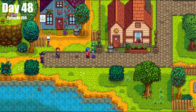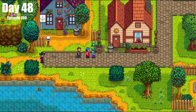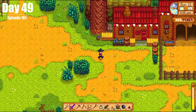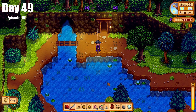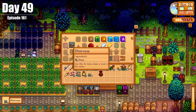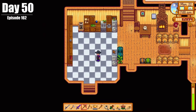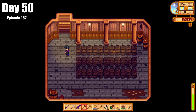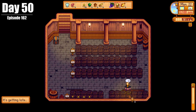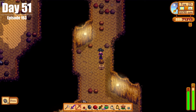On Day 48, we had a cutscene with Clint and Emily, and then went to the Skull Cavern. On Day 49, we ran around a bit, did some fishing, and some prep for the Skull Cavern, like making a tent kit and some stairs. On Day 50, Robin finished up our basement and we got to play with casks for the very first time, adding wine, cheese, mead, and ale to them.